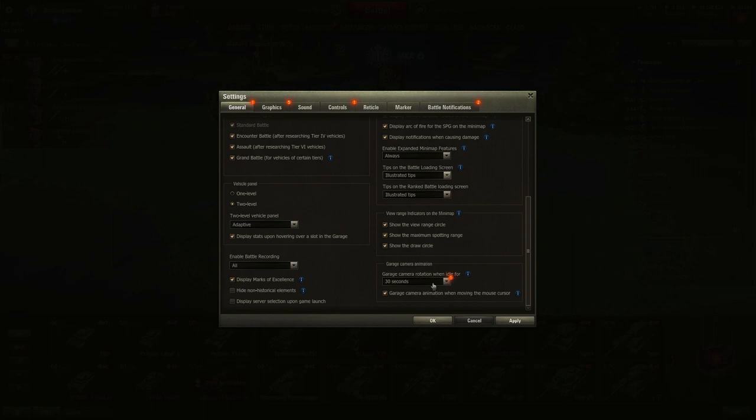Garage camera rotation when idle and animation when moving the mouse cursor — do with those what you want.